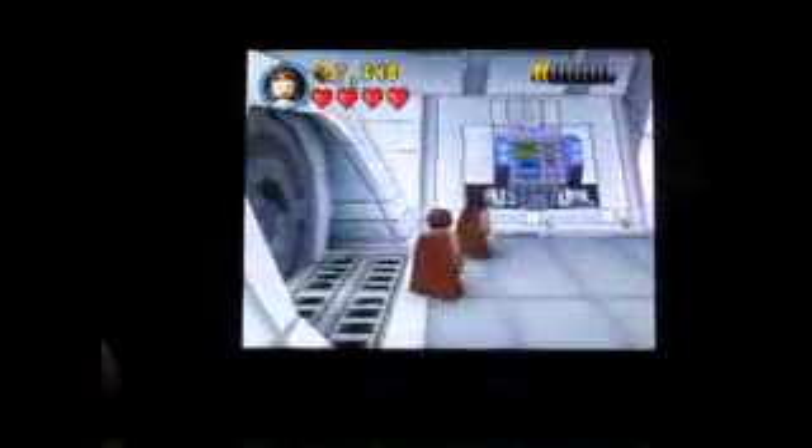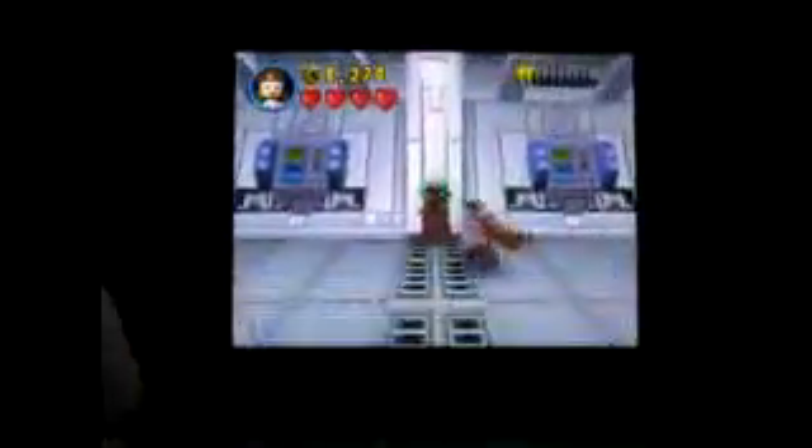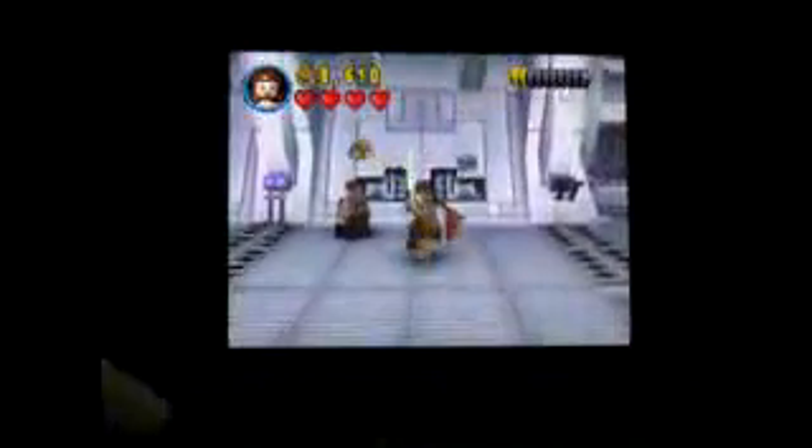I got my first mini-kit from destroying that. Now we're in the next area where there are more battle droids. There are special Jedi moves: if you jump and press Y it'll do a Jedi lunge; if you do a double jump and Y it'll do a Jedi slam. We'll get to the third move in the third area.